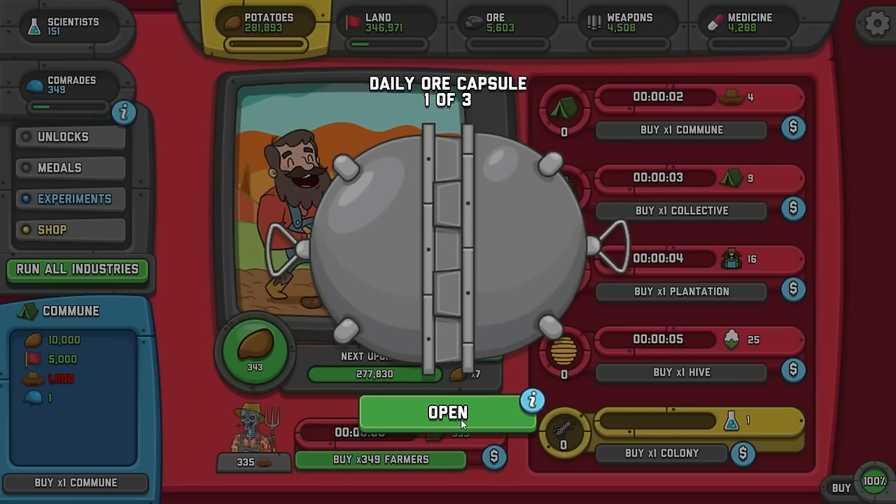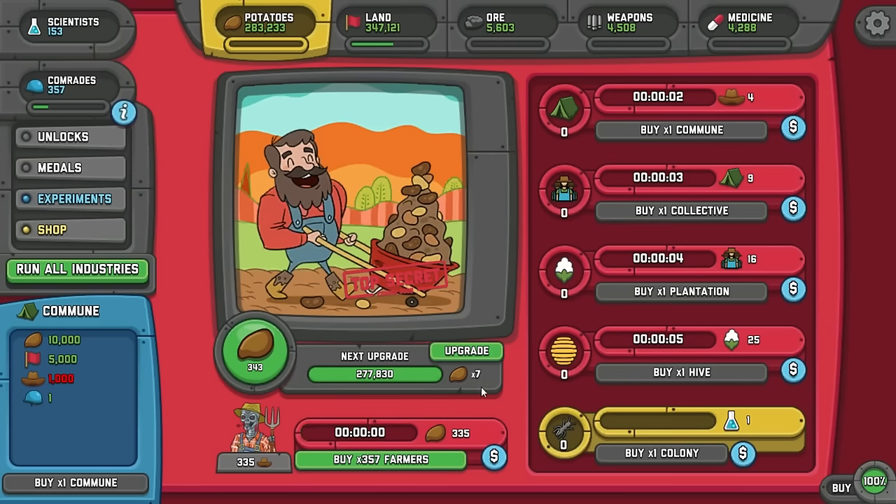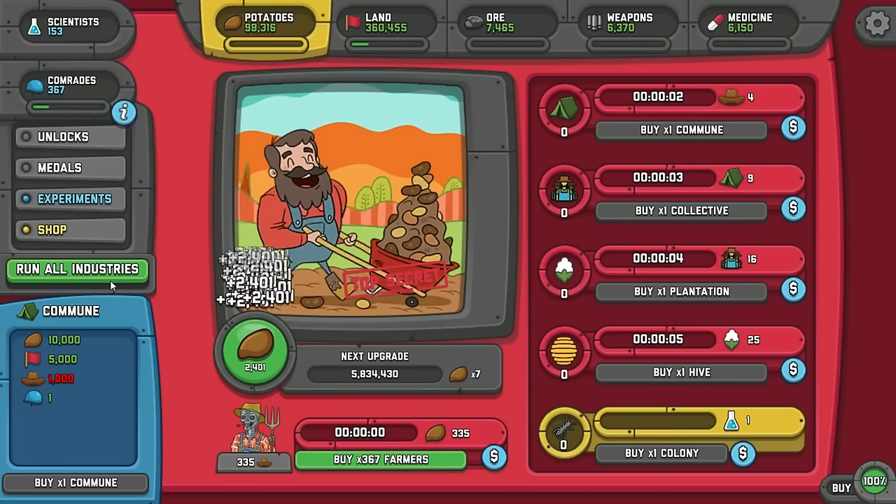You just have to pay attention to when you get the three out of three and what resource it is. So you know when you're not looking for anymore. This auto clicker - I'm not going to be running all the time. The only reason I'm doing it is because I'm only going to be playing this game while I'm recording.